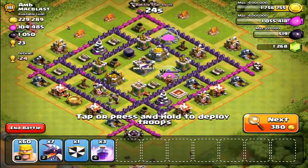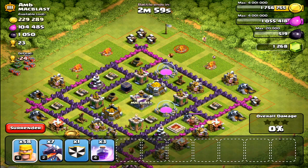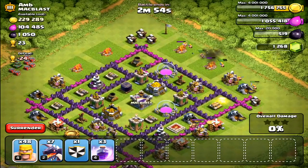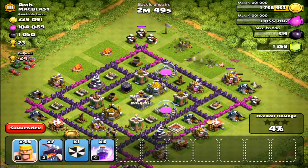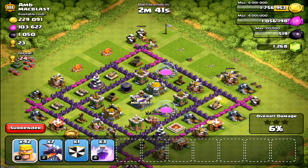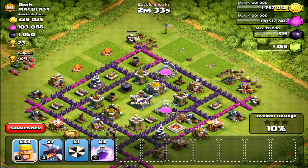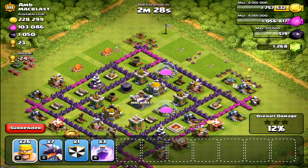This is another base I'm going to attack. As you can see, that air defense on the bottom left is under construction, so I don't have to worry about it — just the one at the top. I need to make sure there are no clan castle troops, so I'll drop barbarians on the outer buildings to check. I probably dropped a few too many barbarians to take out these buildings, but that's okay — I still have about 30 left.